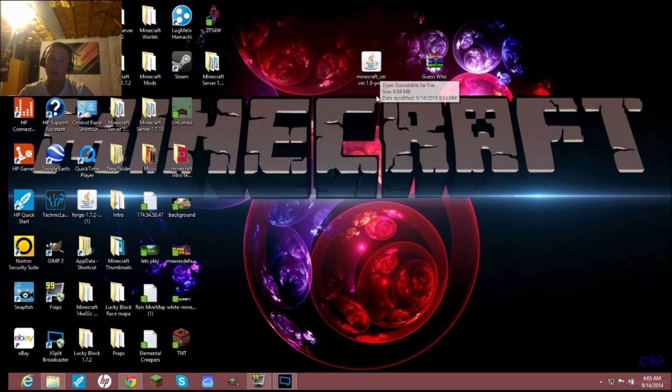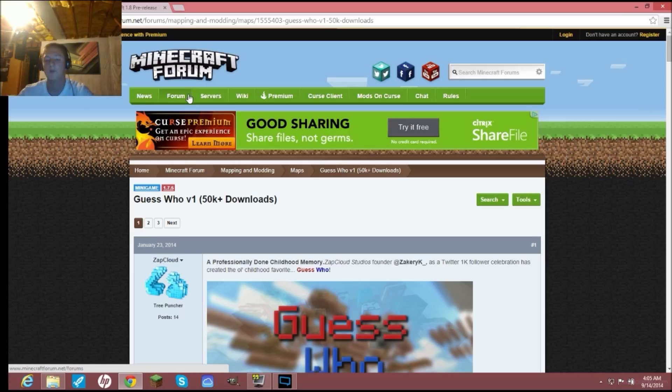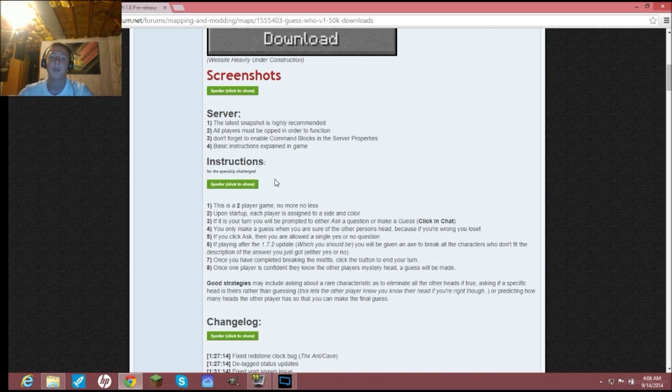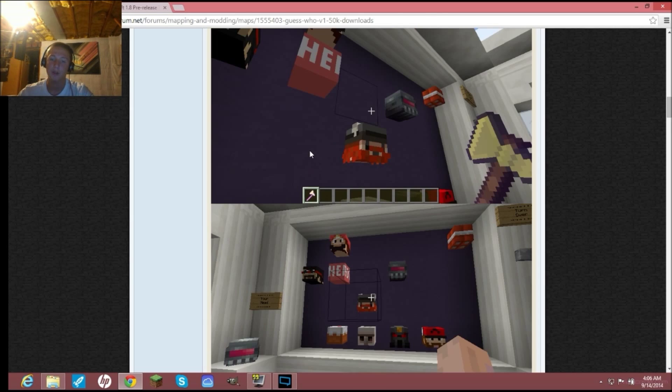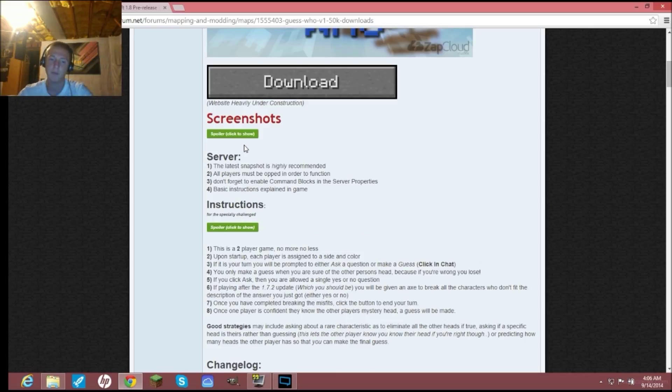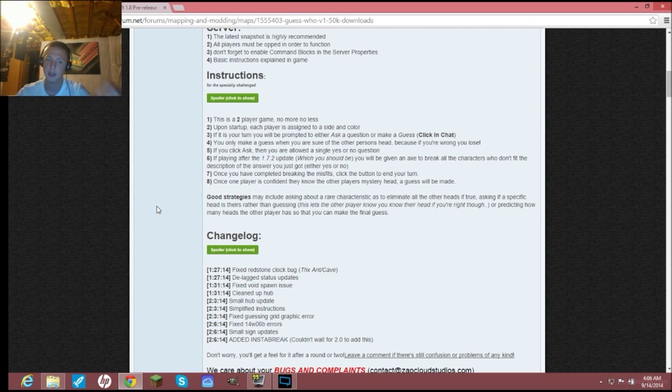Once you have the Minecraft server on your desktop, now get your Guess Who mod and put that on your desktop too. Click the link in the description, it'll take you to the page where you download it — click the big download button. There are screenshots if you want to see them. There are a few minor bugs but everything still works great. It also tells you the instructions in-game, so it's not that hard.